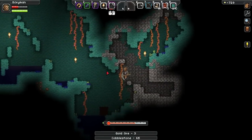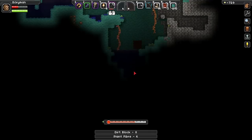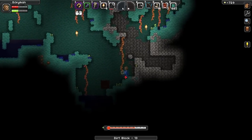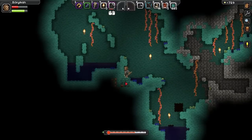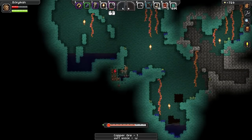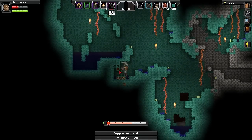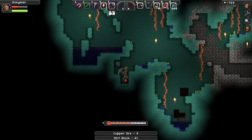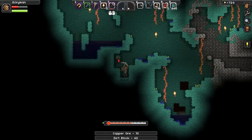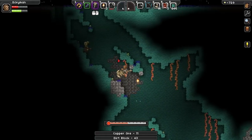Let's put that water drain and put a torch there. Let's head down here, get this vein of copper, and then we'll go and see what we can build. There we go, and that last piece. Okay, right, let's head back up to the surface. Get our weapon ready, just in case.